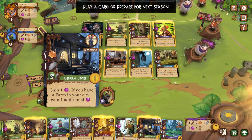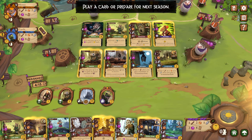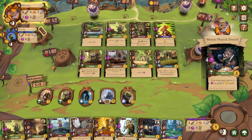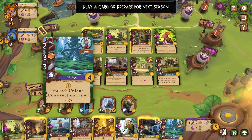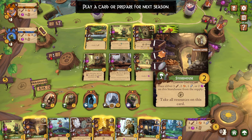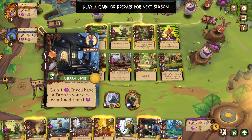Gain one berry. If you have a farm in your city, gain an additional — don't think I have a farm. Let's go ahead and play this historian. We got max cards in our hand. The monastery — maybe I'll do the twig bridge. I bet someone who plays this game a lot is screaming right now like, play the storehouse.